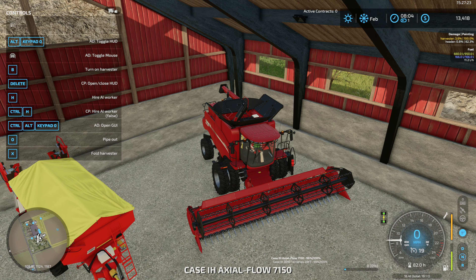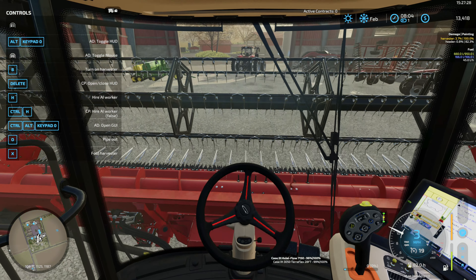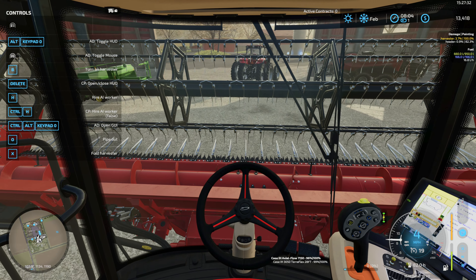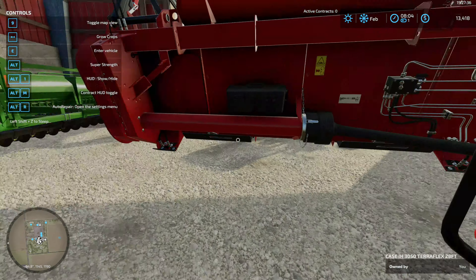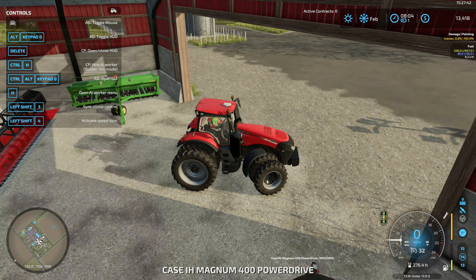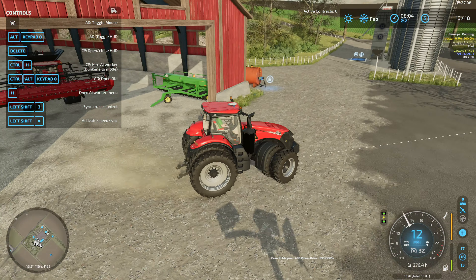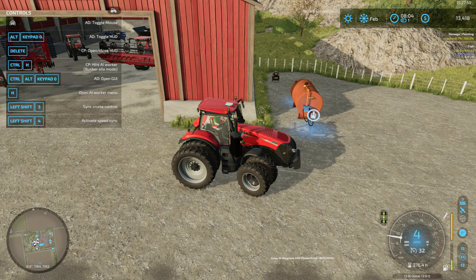Let's grab our Case Axial Flow 7150. It's a little bit of an upgrade from when we first started this map back in 2013 — with the old Farr combine that probably had a little 10 or 15 foot header or something like that. We're starting this map with pretty much the equipment the map came with on the FS22 version.